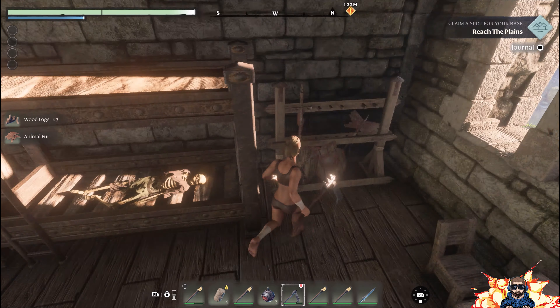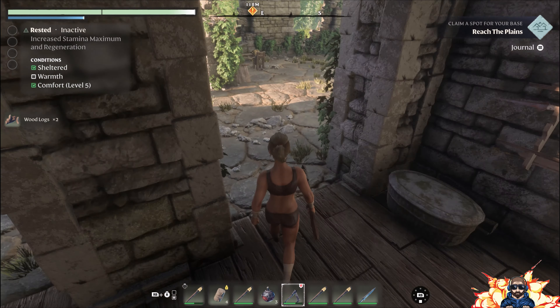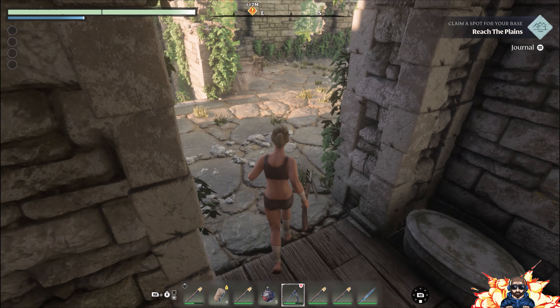Even just within the last minute or two where we've had a bit of a look around and looted, in terms of what we have in our backpack now: we've got 40 wood, a little bit of stone, some shroud spores, and also some animal fur as well - so we've already collected a little bit without doing too much.